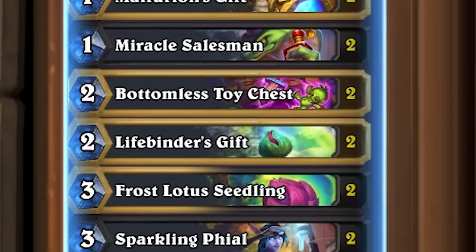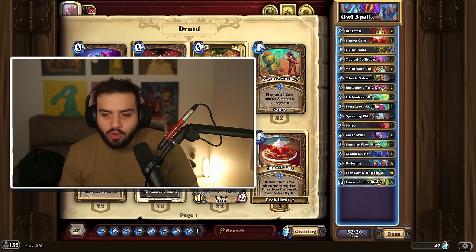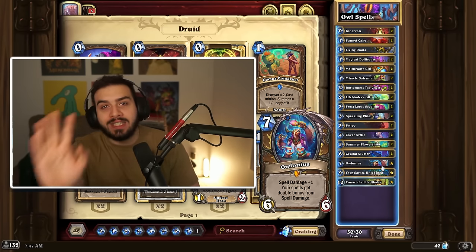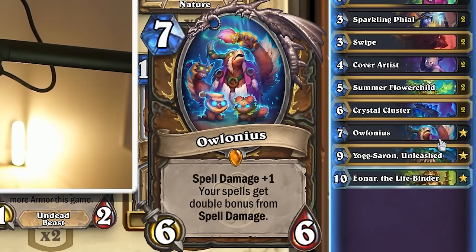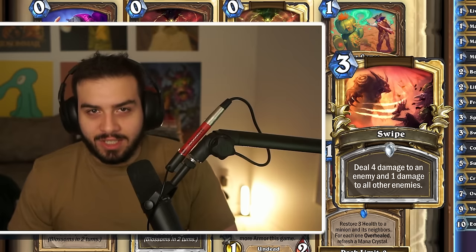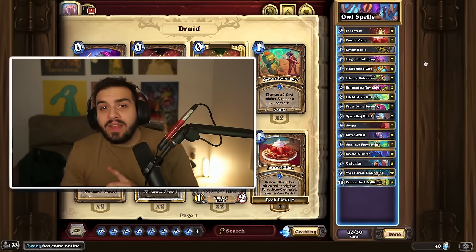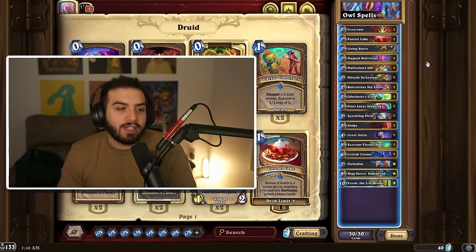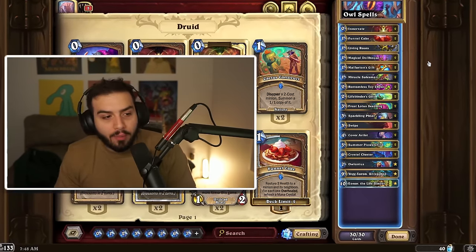Probably one of the more interesting decks this expansion so far is with Druid. Druid's always doing stupid stuff as usual, and this expansion is no exception because they're going for a spell damage package. It is important to note, Swipe is now three mana — just let that sink in real fast. This is definitely a combo-centric deck. You don't wanna play this for an aggro mid-range type of thing because you definitely need your combo pieces.